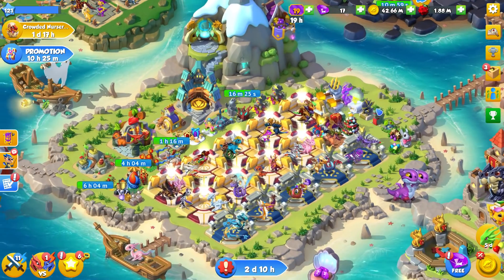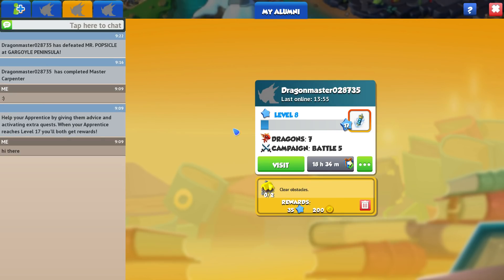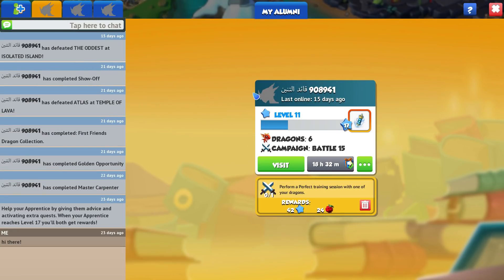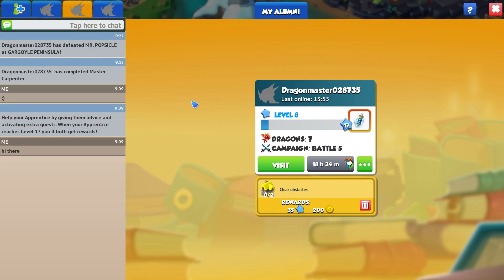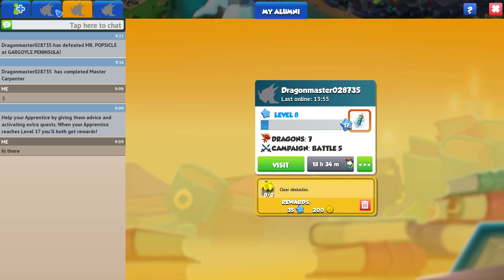Someone's going to get a telling off in a minute. Big naughty doing that — they're splitting all our damage. Most people want the clan dragon pack, so that's why we take those out first. Oh, and I did get another apprentice. They have not said hello to me yet, so I'm feeling pretty mugged off.